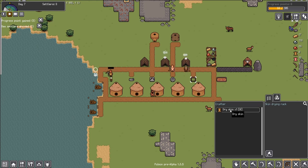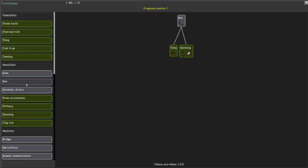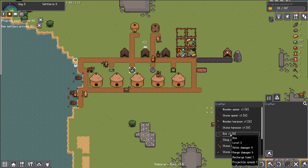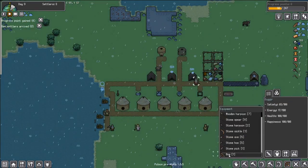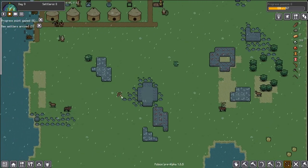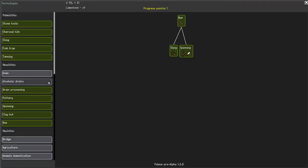Now what we can do with that yarn I'm not 100% certain yet. We have our next progress point — we're looking at the oven, the bow, or the alcoholic drink. Before the last update, the sling automatically upgraded to the bow; now they require you to have the yarn first. Let's go ahead and upgrade the bow — it's not really going to make much of a difference as far as how we're playing at this point, but let's make one just to try it out. We found Dugger — we're going to give him the bow. Let's see the bow, Dugger, and the bow in action. Here he comes — we can get a lot of distance with it. Very, very awesome!